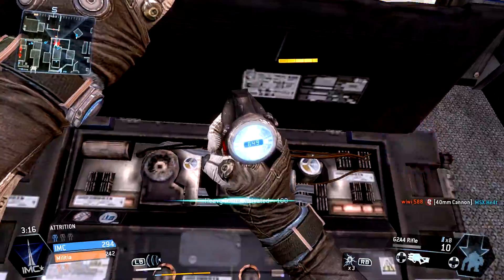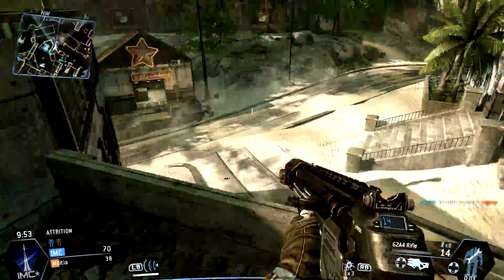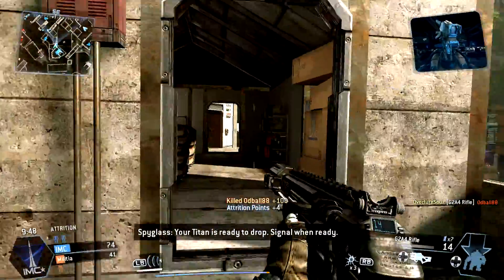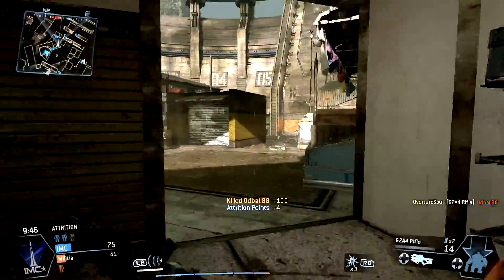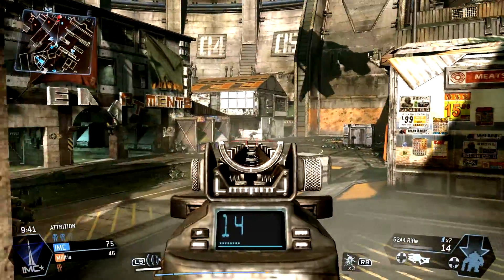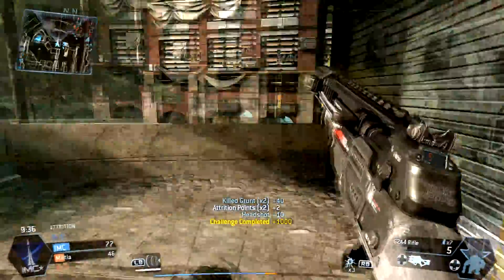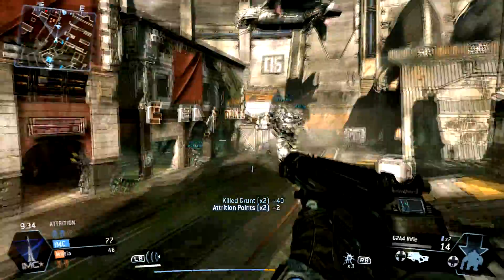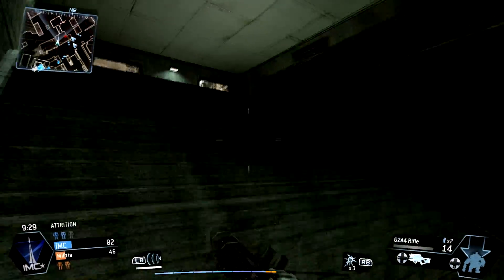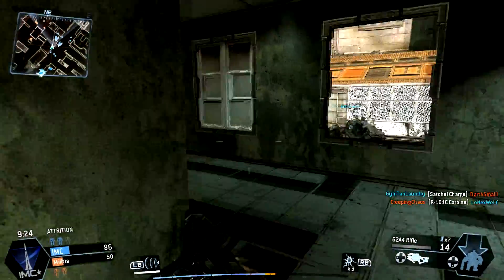After playing around with the weapon, the play style I most like starts with choosing a different sight. The iron sights are okay, but if you use the dot sight, I sometimes miss even when aiming directly at a person. If I use the HCOG or the hollow sight, I find that most of my shots actually hit on target, so I recommend using one of those.